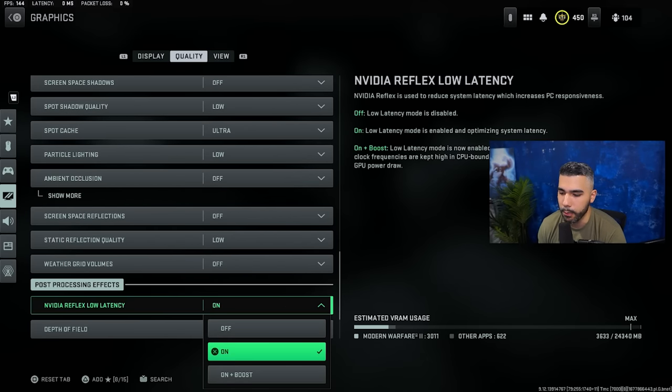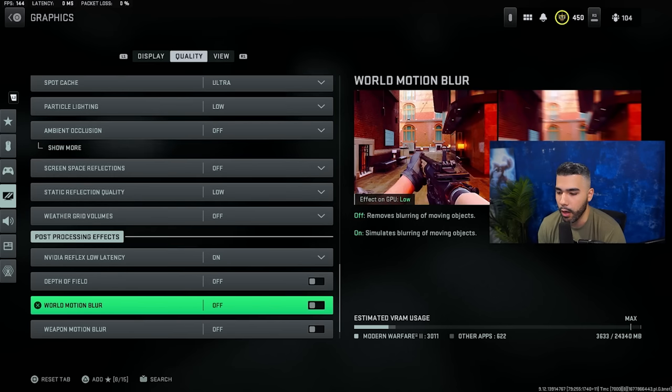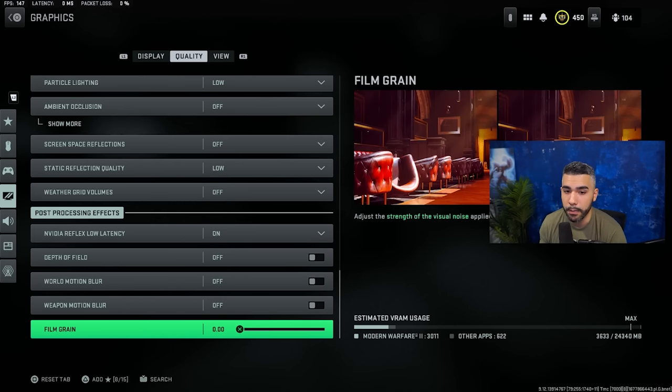For NVIDIA Reflex, people like it on plus boost, but it's usually recommended to just have it on. Boost isn't necessary, but if you feel it helps you can put it on. Depth of field off, world motion blur off, weapon motion blur off. These two are pretty big because your game looks blurry when you have them on — it will affect your aim and your vision. And film grain on zero; you do not want a grainy screen.